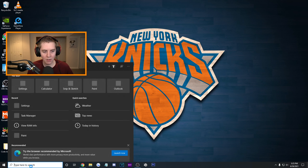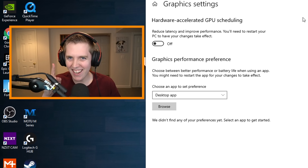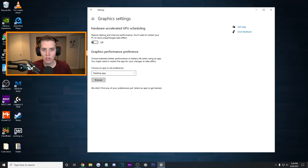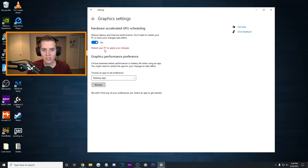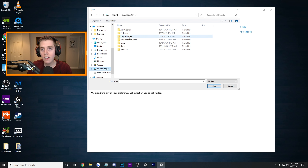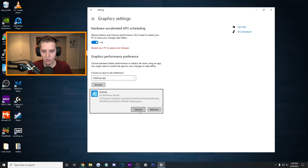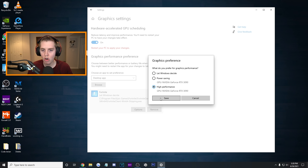From the home screen, search Graphics Settings in Cortana. At the top is Hardware Accelerated GPU Scheduling - turn it on. You apparently have to restart your PC to apply changes. It basically takes some load off your CPU onto your GPU. The more important setting is under Graphics Performance Preference - click Desktop App, then Browse. Navigate to your local disk, Program Files, Epic Games, Fortnite, FortniteGame, Binaries, Win64, and click FortniteClient-Win64-Shipping. Not the launcher, not BattleEye - the Shipping file. Click Options, select High Performance, then Save.